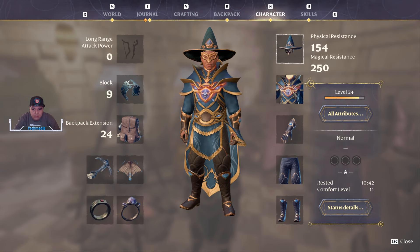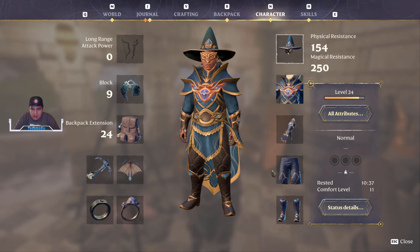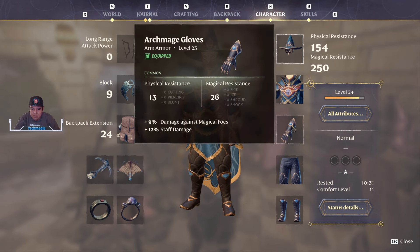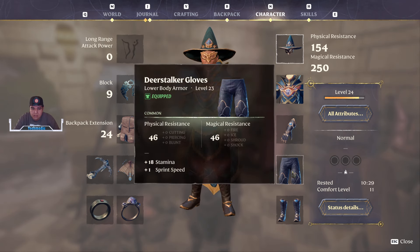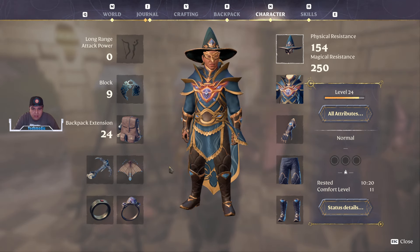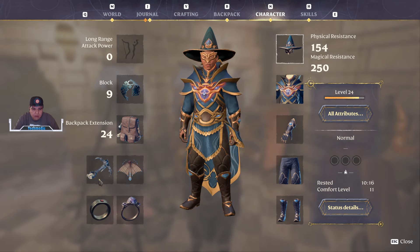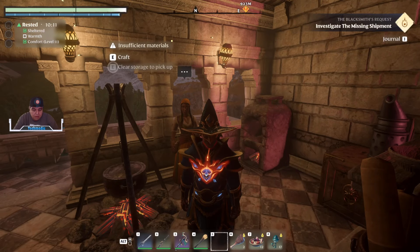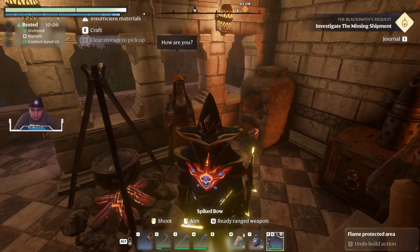This set is a lot different — this is the elder set. I've got a lot of other pieces that people wanted to see and I'll pan over them. The deerstalker I recommend to everyone because these legs add a plus one to sprint speed, which makes you very fast. I still utilize a shield and don't have my bow equipped, but that's pretty much my build for the time being.